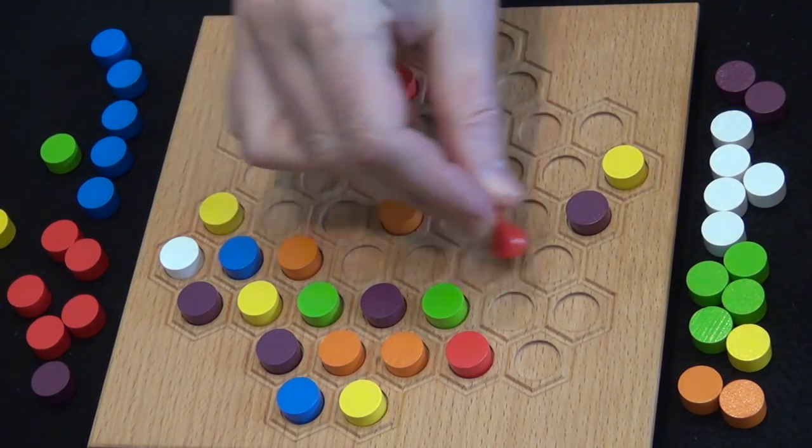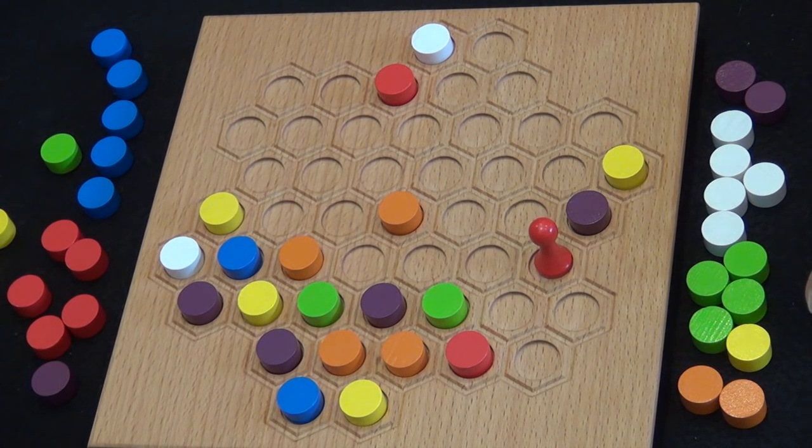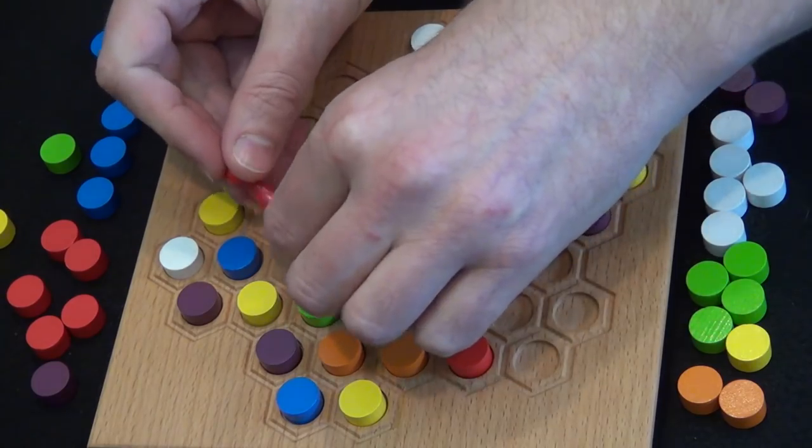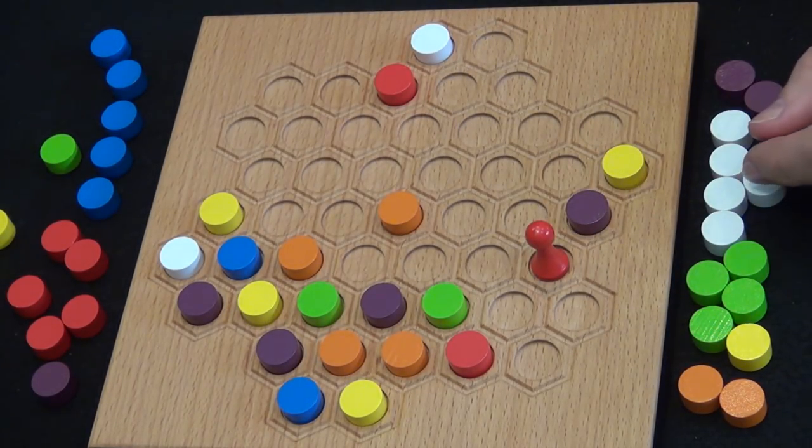Even though I could potentially take the orange and the other orange, that's leaving the blue open to Natalie, so let's not do that. My wonderful little red — but then you'll get a majority in orange, or it could be red. Actually, if you're okay, I will continue. I'll give you that blue. I was not thinking clearly.